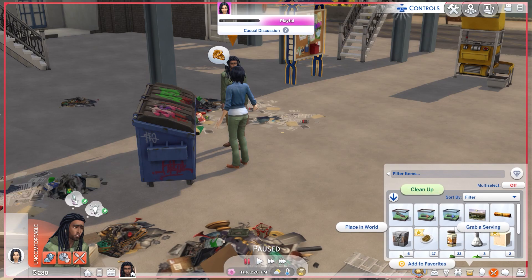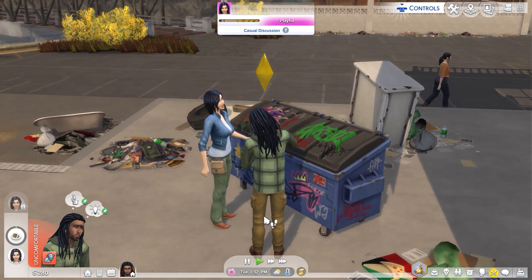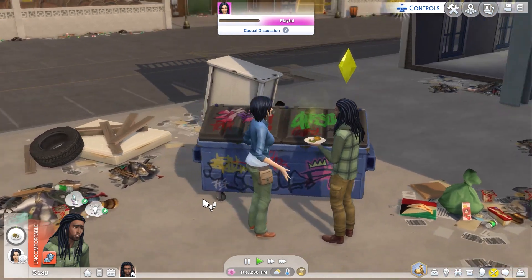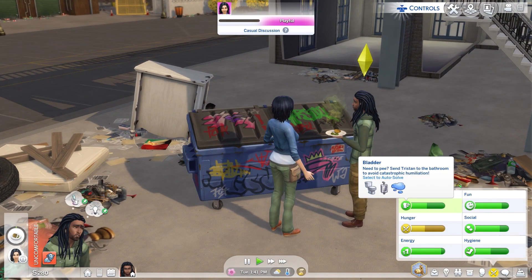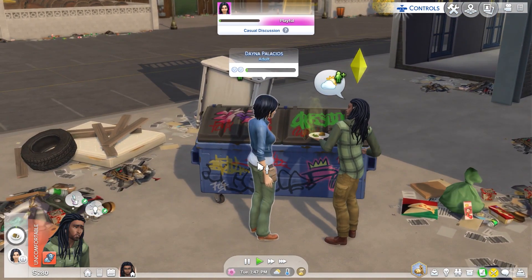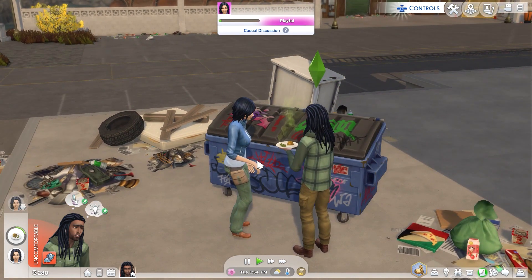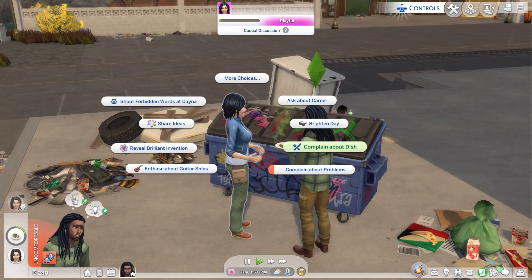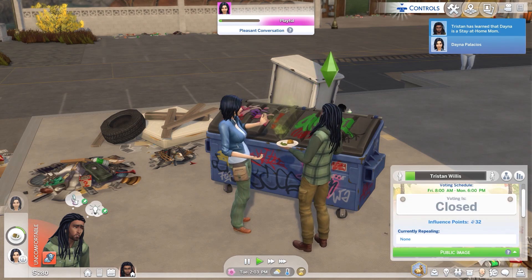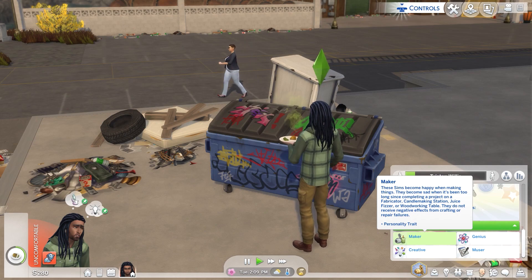Let's get these tacos. Grab a serving — it's only one left but it's for you. Hi, what's your name? Dana! Let's do a very friendly introduction and get our social up. You will be okay, dumpster dog. Eat those tacos and then we'll go to the gym to take a bath. Let's ask her about her career — she talks a lot. Oh, she's a stay-at-home mom. I got 32 influence points!